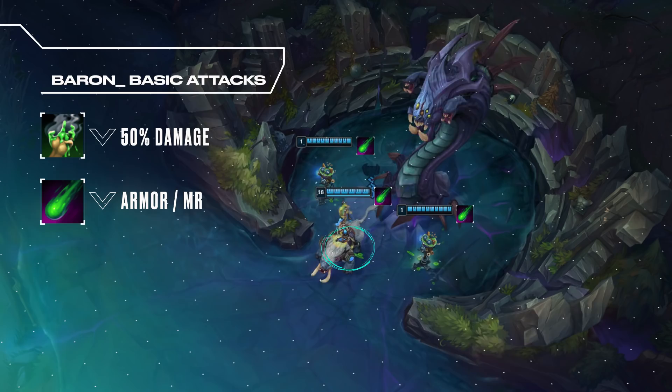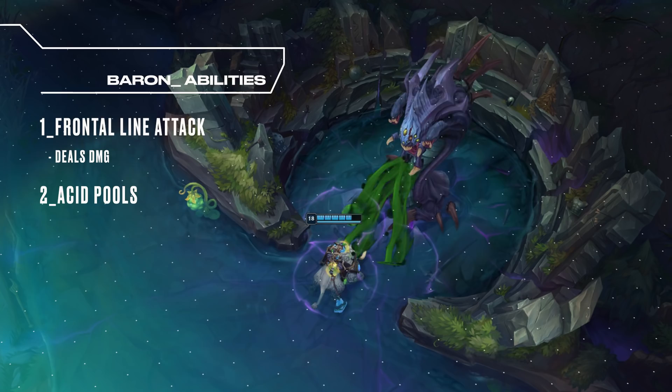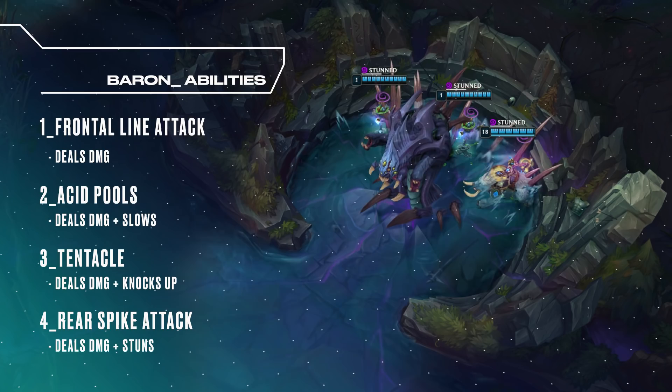Baron also has special abilities that happen once every six auto attacks. Every one of them deals damage. Three pools of acid will also slow you, and the tentacle attack will knock up targets. There's also an area of effect rear spike attack that will trigger if there are more members in the back of the pit than in the front.